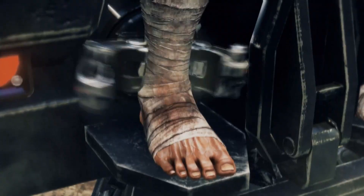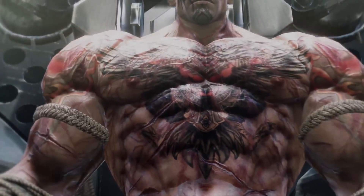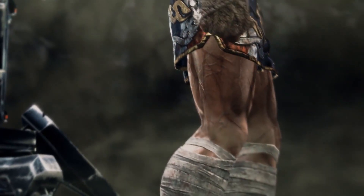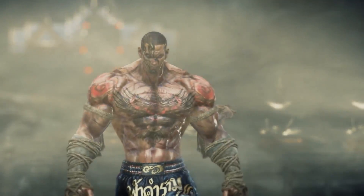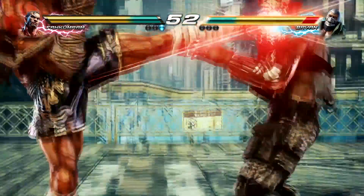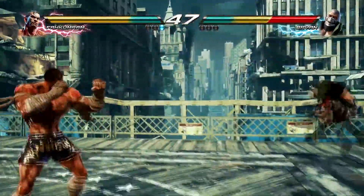What is up everybody? We have arrived at the final character of Season 3 DLC. Fahkumram is a Muay Thai kickboxer, but ends up being a completely different character from either Bruce or Josie. A lot of his style is based on feints and cancels — his ability to stop one move and turn it into another move.